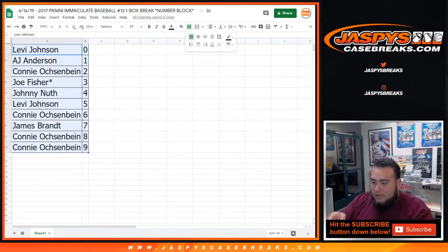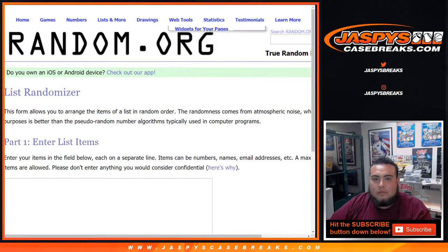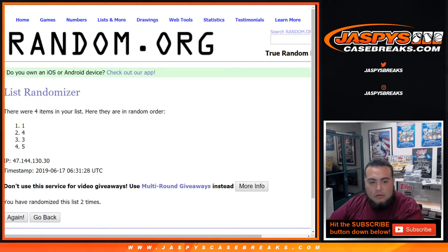The boxes remaining are 1, 3, 4, and 5. We'll use the same dice roller — eight times — to randomize which box we open. After randomizing eight times, we'll be using box 5 for this break.